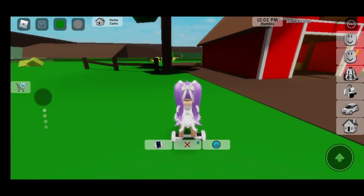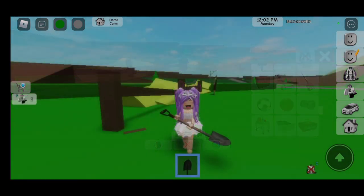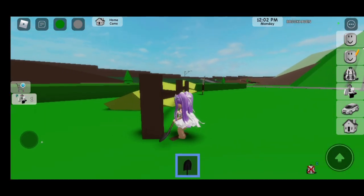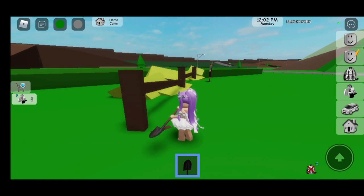What we have to do is, we have to go over here to the scarecrow. Make sure you get your shovel out for this one. I got the shovel now. Make sure you go right here by this dirt.